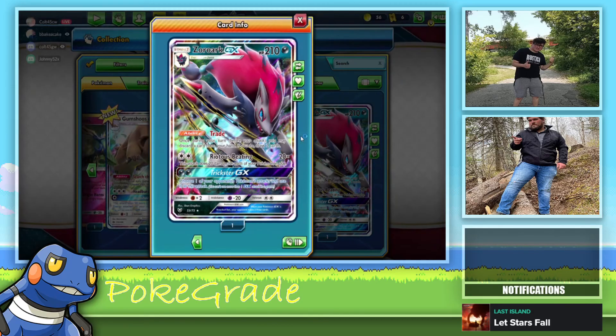Another one. I'd rather Bewear be the rare. Beware bear, bear. That's a sweet looking Graveler, that is dope. Rescue Stretcher is pretty good — that's electric, that's interesting. Put a card from your discard pile into your hand, or shuffle three Pokemon from your discard pile into your deck.